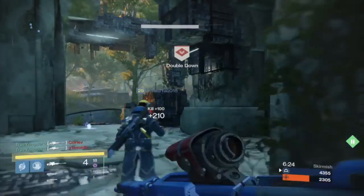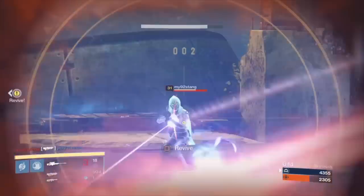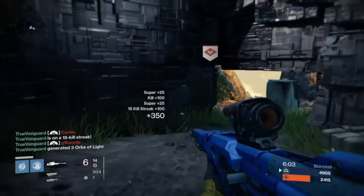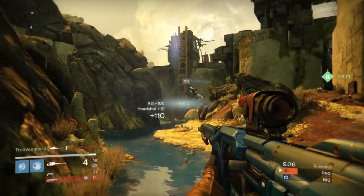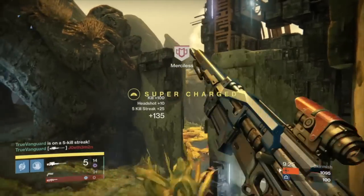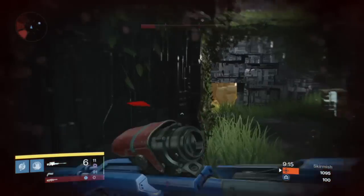I play a lot of Skirmish, so I landed on the Longbow for a few reasons. The rate of fire isn't too slow, and it's powerful enough to kill someone in one headshot off of a revive. Guns like Patience and Time and Praetis Revenge fire more quickly but don't do enough damage for that one-headshot revive kill, which is important in Salvage or Skirmish — it helps pin enemies down and force them to respawn. So sniper rifle selection depends on your playstyle and the game types you enjoy.